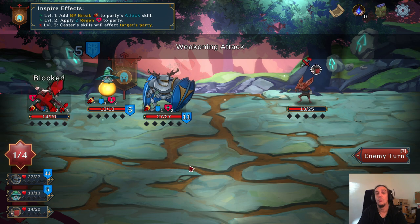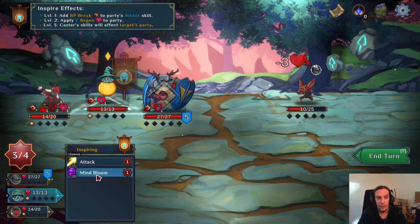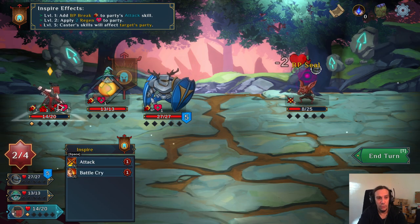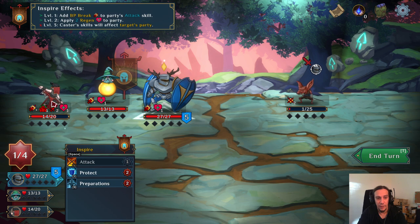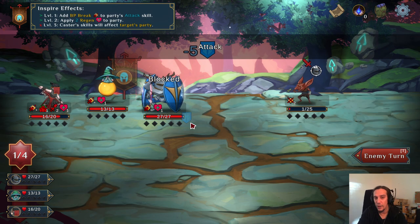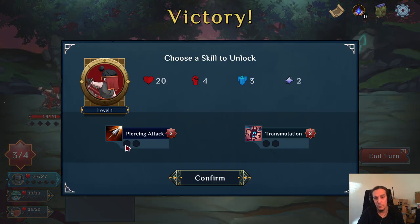I'd love to see more lore and background, probably a couple of extra characters we can pick so we can decide for ourselves what kind of party we want to put together. But honestly, I'll always prefer a lower amount of characters that are well defined and well working over eight different characters that are just wonky and badly balanced between each other.